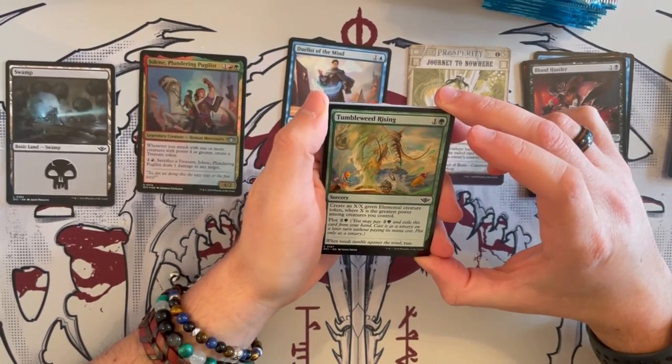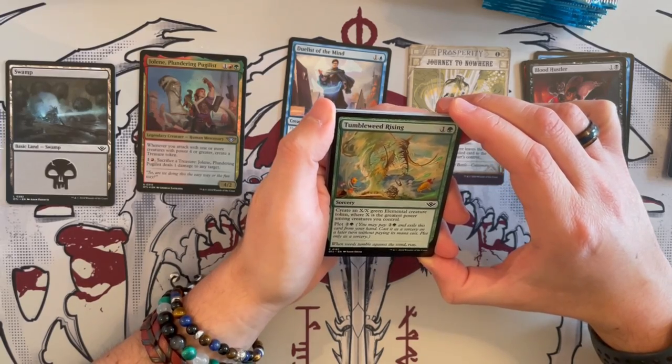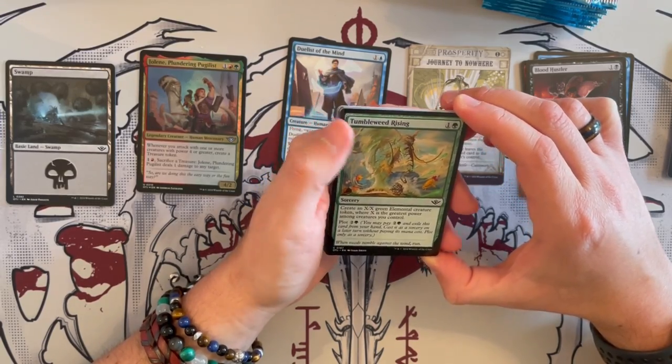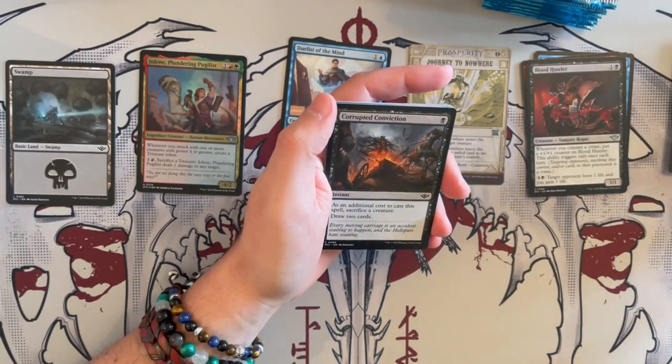Temple Wheat Rising costs 2 as a sorcery. Create an X/X green elemental creature token where X is the greatest power among creatures you control. And then you can plot it — very, very nasty in the right deck. It was played against me and created an 8/8.